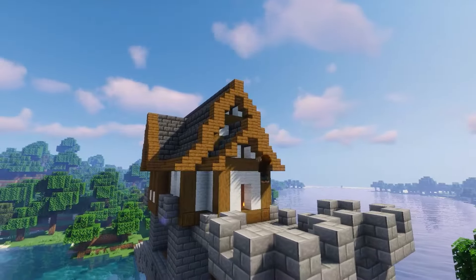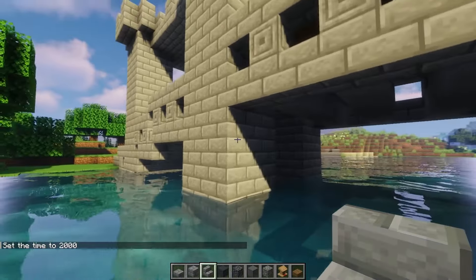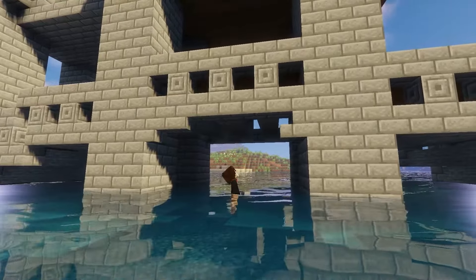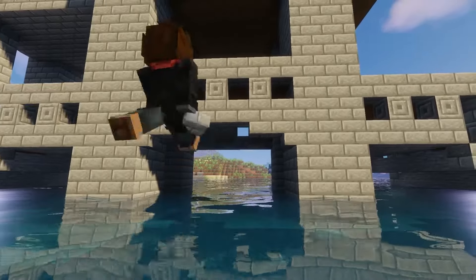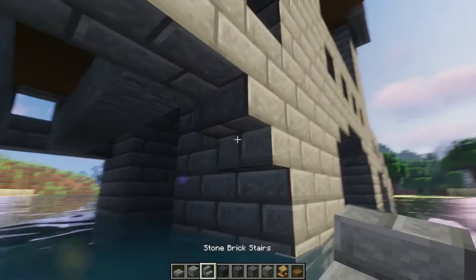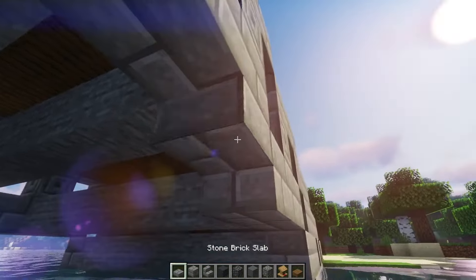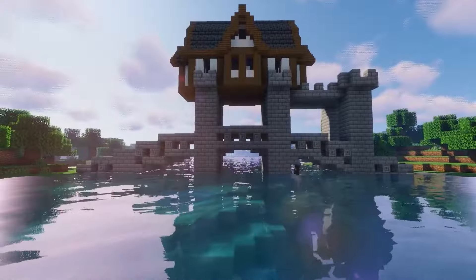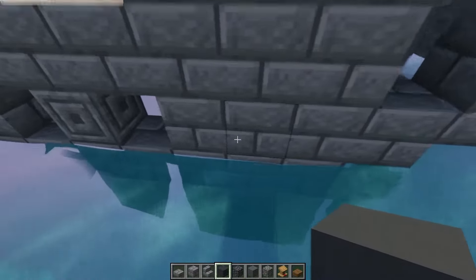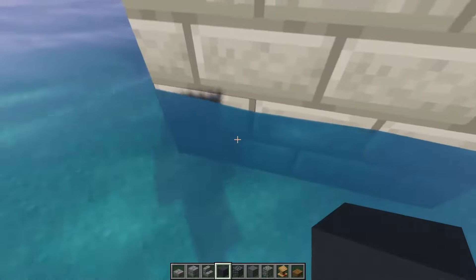At this point the exterior shape is quite complete. Now we can start detailing. I'll make an arch between the bridge pillars. To make the pillars look corroded, I'll replace the stone with blocks like grey concrete, deepslate, cyan terracotta, and tuff.